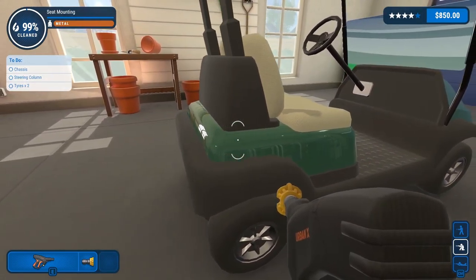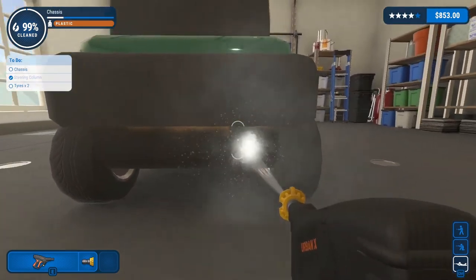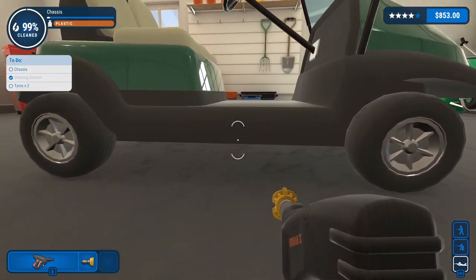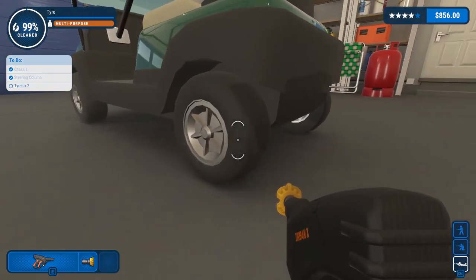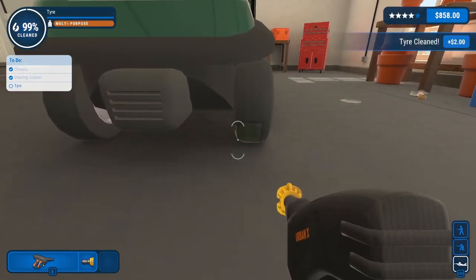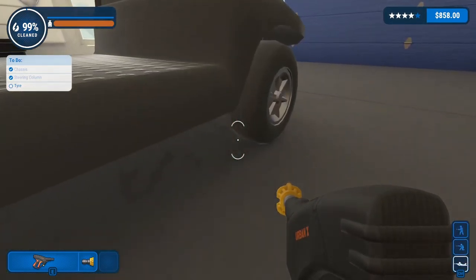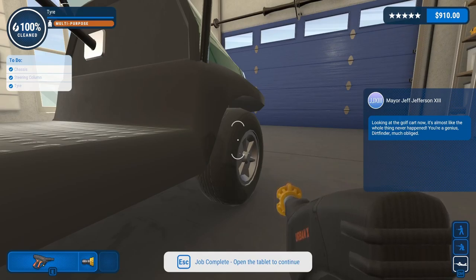We've got three things left: chassis, steering column, and tires. Steering column — done. How about the chassis? There's some. I'm not seeing it. Where's the dirt on the chassis? There we go, we've got the chassis. Just got two tires left. That tire is looking good. It's the two front tires. This tire is still dirty — oh, right there. And it's fixed now. How about this one? Looks good on that side, looks good on this side. Let's get down low. There we go, that's it. Looking at the golf cart now, it's almost like the whole thing never happened. You're a genius dirt finder. Much obliged.